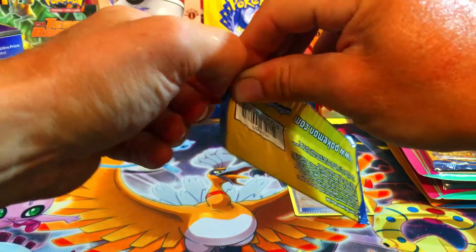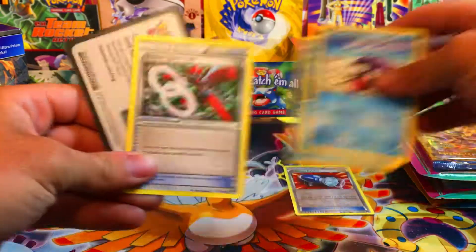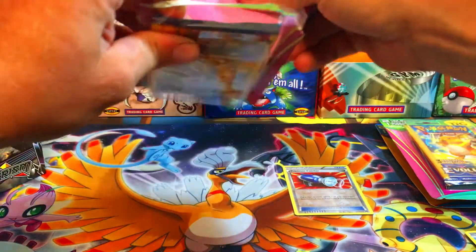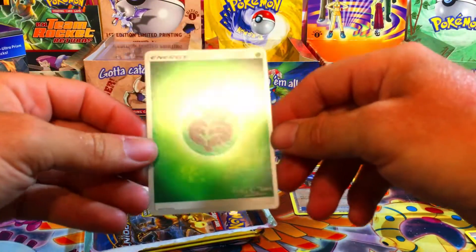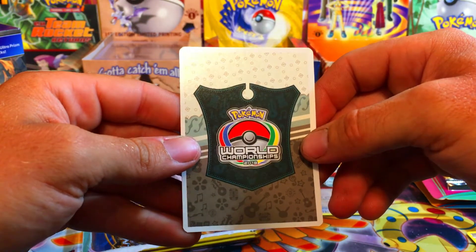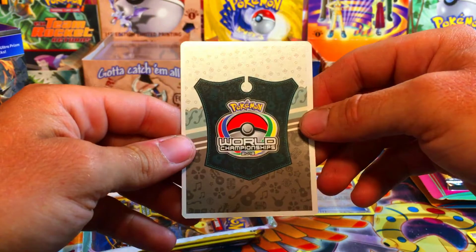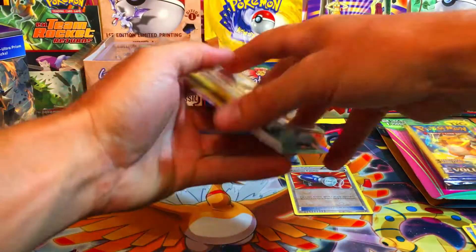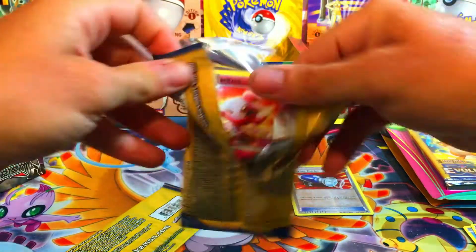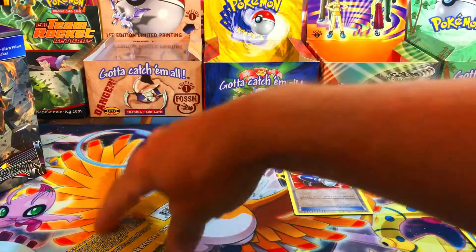Hope you guys are having a good week! We got a Psyduck. Let's get into the next Break Point box — I would open these off camera but I want to react to the cards we get. What is this? A signed Pedro Tauros Energy — a Pokémon World Championship 2018 card! Wow, I've never seen one of these in the Dollar General packs before. I'm sure it's not worth anything but I've just never seen a World Championship card in there.